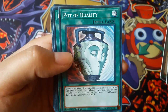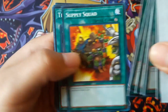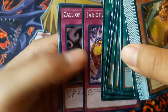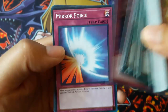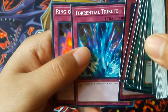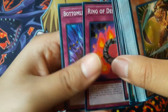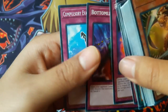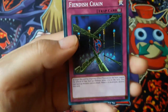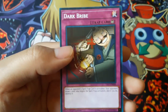United We Stand, Pot of Duality, Burden of the Mighty, Supply Squad, Terraforming, Jar of Avarice, Call of the Haunted, Mirror Force — that's a good card — Torrential Tribute, Ring of Destruction, Bottomless Trap Hole, Compulsory Evacuation Device, Fiendish Chain, and Dark Bribe.